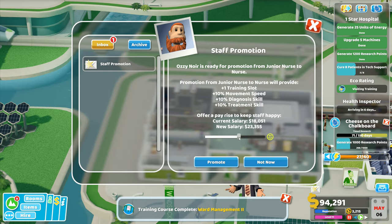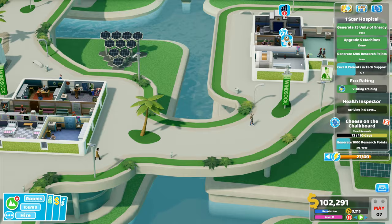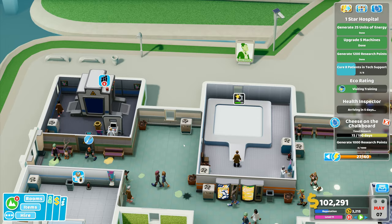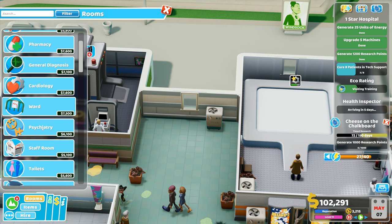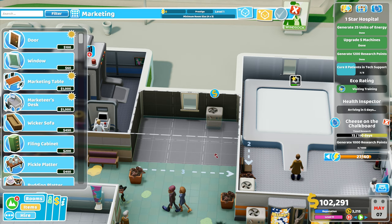You know what we need to do - we need to have market research and we need to promote that one right there. That's how we do it - rather than waiting for them, I need to get those specific patients coming in. That's the next thing we'll do - we'll build the market research room. We'll stick a market research room right in there next to those two. Let's move that dead rose bush. I could really do with the janitors coming back and doing a bit more work around here, or I need to double up the number of janitors.